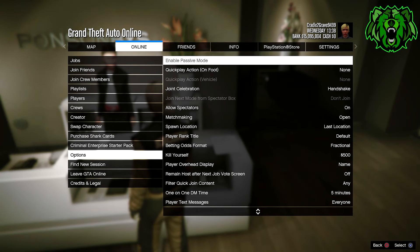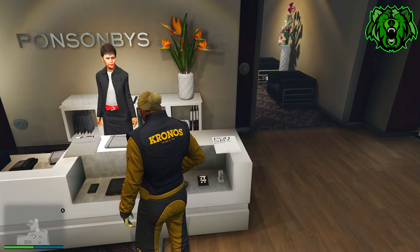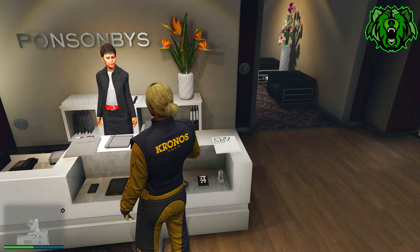Once you've got your outfits sorted out on your female character, press pause, go to online, go to options, and click kill yourself to take the easy way out, because it forces the game to save.